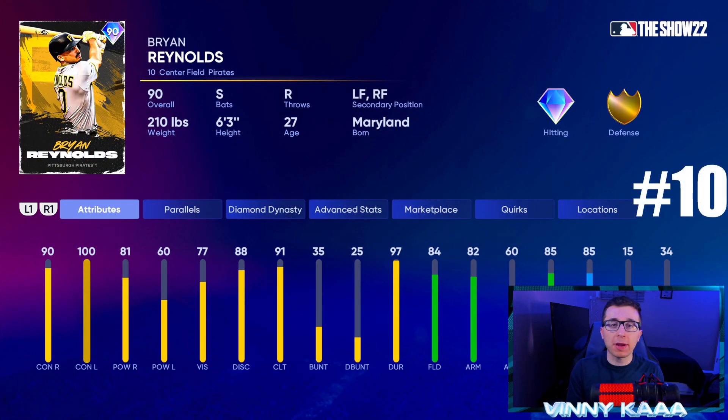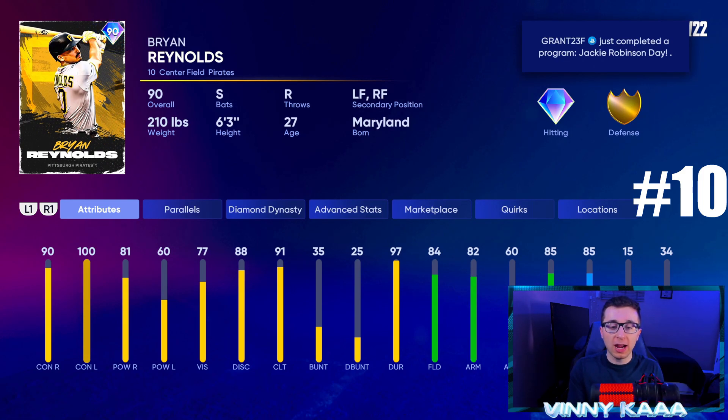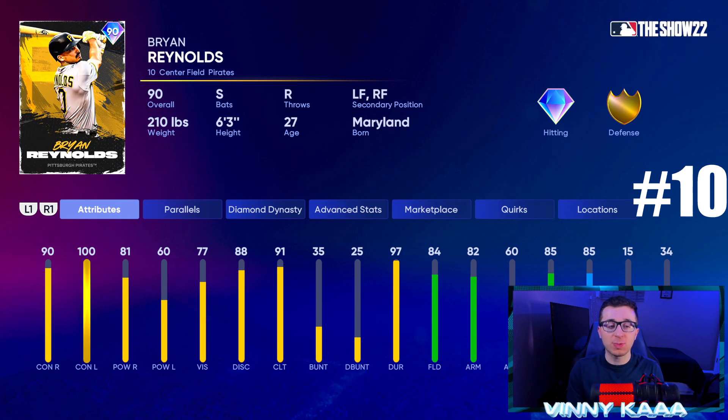We're going to get things started with a very underrated card in Diamond Dynasty every single year, and that is 90 overall Brian Reynolds. Something about a switch-handed bat with excellent contact and underrated power always makes Brian Reynolds cards way better than they look on paper — he plays very well in game. 90 contact against righties, 100 against lefties, 81 power against righties, 60 against lefties, but the power does feel better in game. Fielding stats are solid, so is the speed — 84 fielding, 82 arm, 60 accuracy, 85 reaction time, 85 speed.